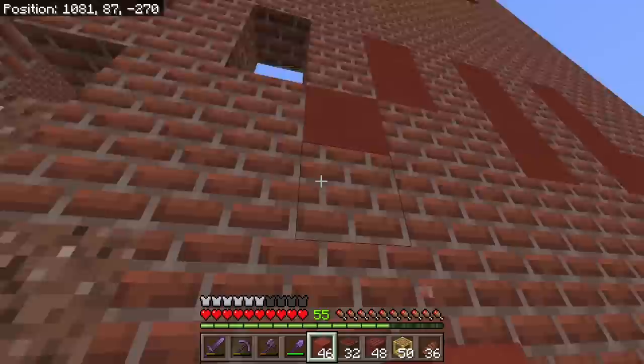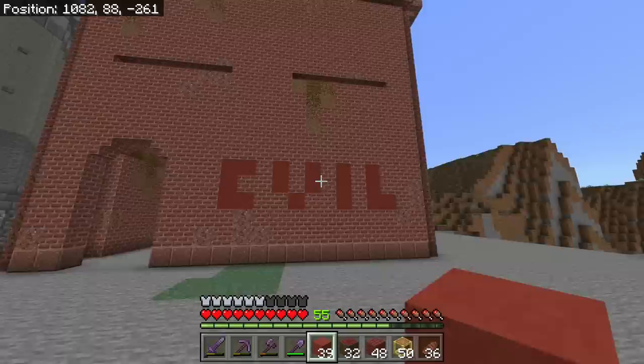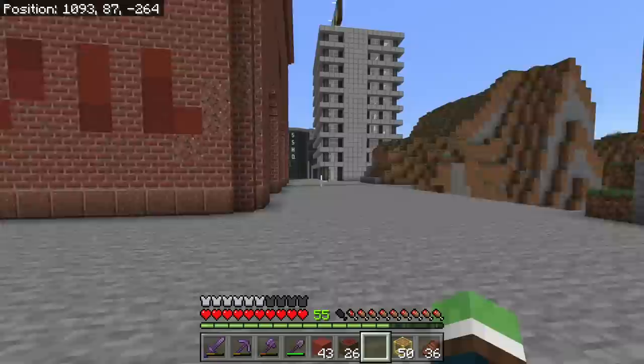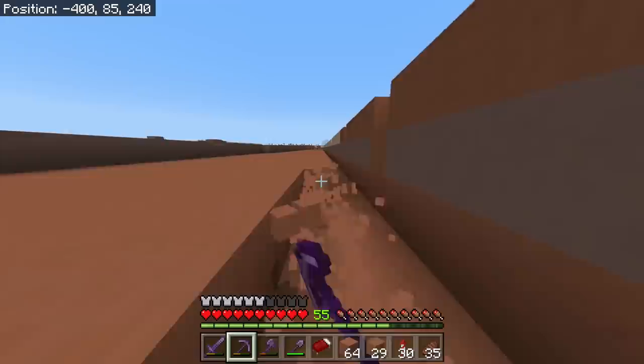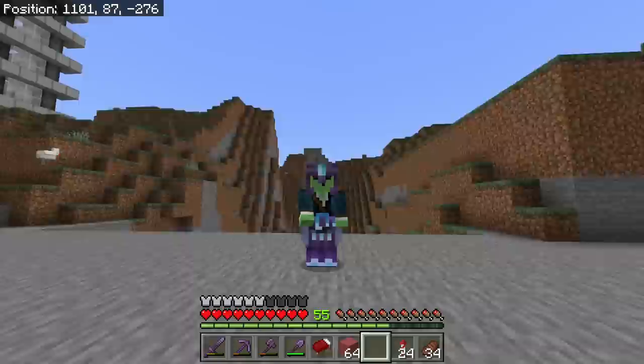I noticed all terracotta blocks look the best with brick because every single color is very closely shaded to brick — it was actually terracotta or clay. I kind of like that. I want to go over one there, maybe mix in some of this to break it up a little bit. I made a few other things too: a heart, a skull, and also a gang emblem.